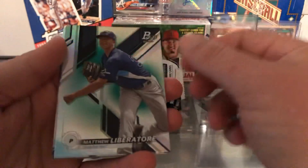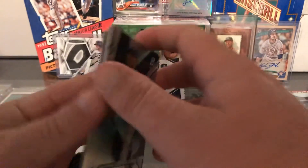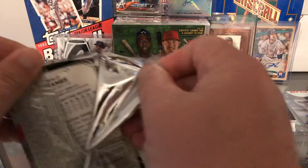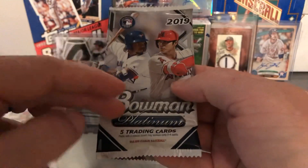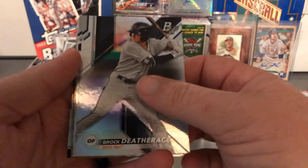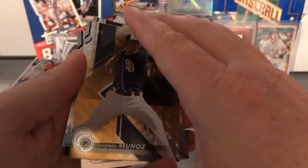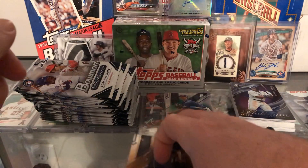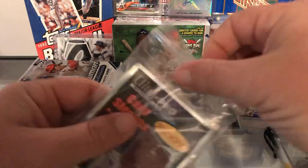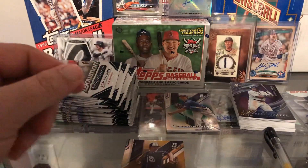We have two autos coming out of here — can they beat that blaster? Chance Adams rookie card for the Yankees — not sure if they're going to use him a lot. You get five cards per pack now instead of four, so you get like two prospects more likely. Death Rage — that's a great last name. We have a one-of-one, guys! I'm going to sleeve up that Wander Franco as well while I'm at it.